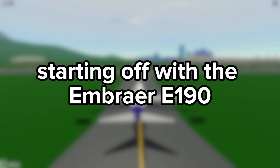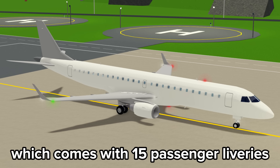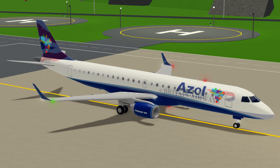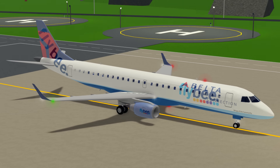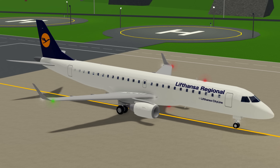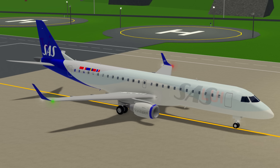Starting off with the Embraer E190. It is a small regional jet which comes with 15 passenger liveries, including Air Canada, Air France, American, Azul, British Airways, Delta, Flybe, JetBlue, KLM, LOT Polish Airlines, Lufthansa, QantasLink, Scandinavian, 2E, and United.